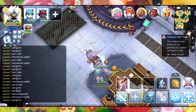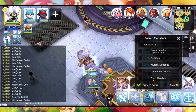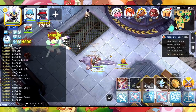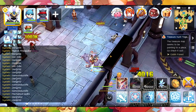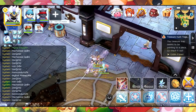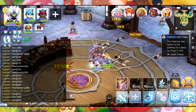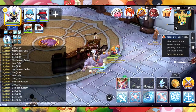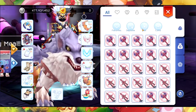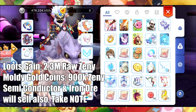Again, we are going to spend our 240 stamina. We started with 476 million zeny. By the way, I can actually one-hit them, but unfortunately in this footage I am using a wind property - I should have gone for neutral and not used any element in my attacks. So here, from 476 we got around 2.3 million zeny.